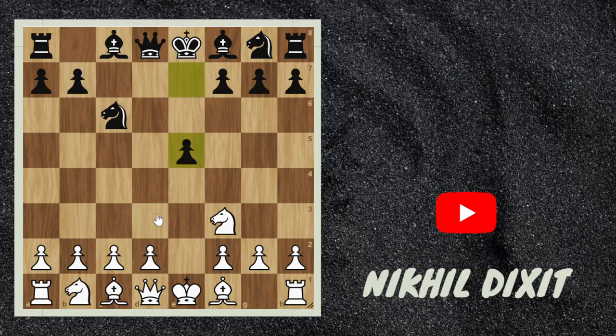So instead of d3, you have to play knight c3. But why knight c3? The main reason is you are blocking your own diagonal if you play d3. So that's why knight c3 — and now white has defended the e4 threat. Now knight f6 and before d3, bishop d5.